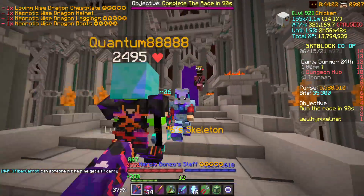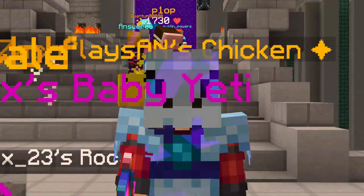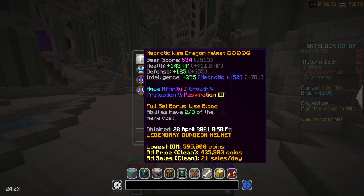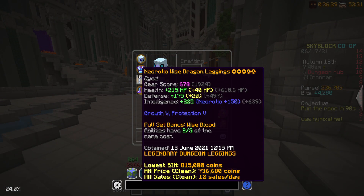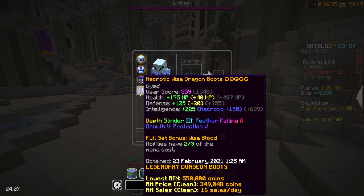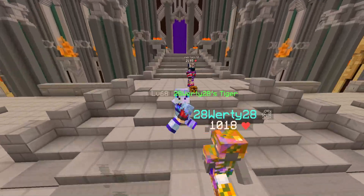Let's jump into some Floor 4 runs so we can hunt for the remaining Spirit Wings for this Spirit Scepter. Fully 5-star Wise Dragon Armor - this is absolutely gorgeous. I am so happy that we finally got this going. We got the reforges and everything. This thing is dripped out and ready to do some dungeons.